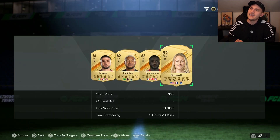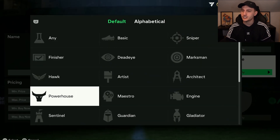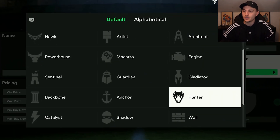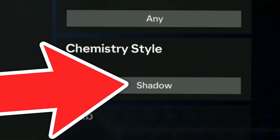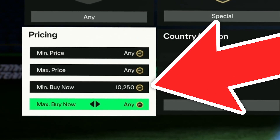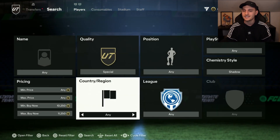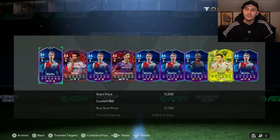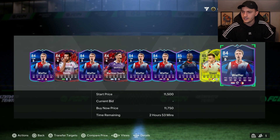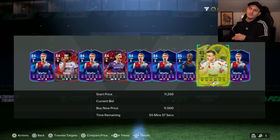As soon as you're at that stage, you need to use this next method. Set the quality to special, come to the chem style and set it to shadow or hunter. For this one I'll set it to shadow. Set the min buy now to roughly around 10,250 and put the price up. Again, it's the exact same thing — one card or zero cards past the hour mark. I've used this method quite a lot recently and it's actually really good. It's looking like the price is going to be around 11,750.